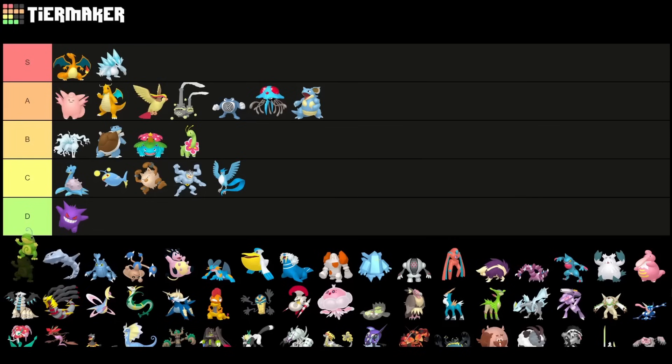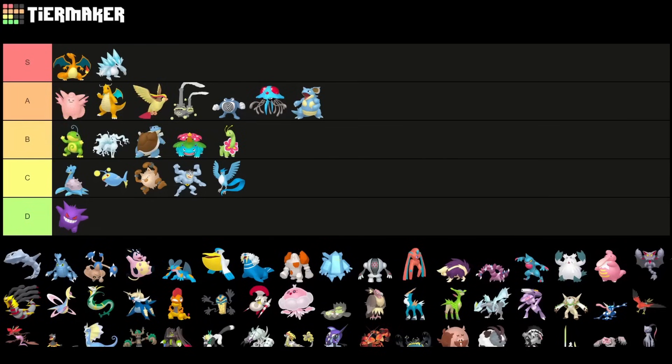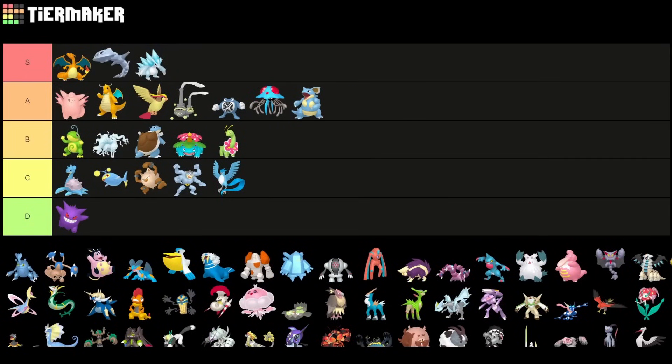Steelix I would put very high — not above Charizard, but very high. With two shields in a neutral scenario, you're always going to win, which is insanely overpowered. It's great as a lead, great as a safe swap, and great in the back. Breaking Swipe was so unnecessary on this Pokemon — it was already decent before, and now it's just very annoying to deal with. You're kind of forced to use certain Pokemon otherwise you get completely destroyed. This is one reason why the current Ultra League meta doesn't seem great — you need at least two counters to Steelix on your team.